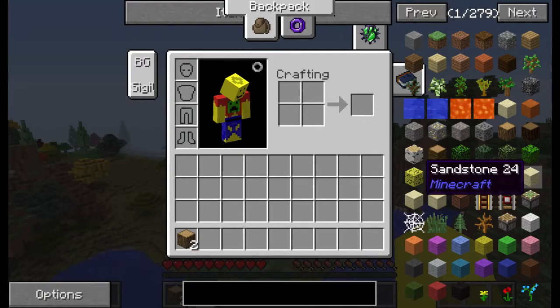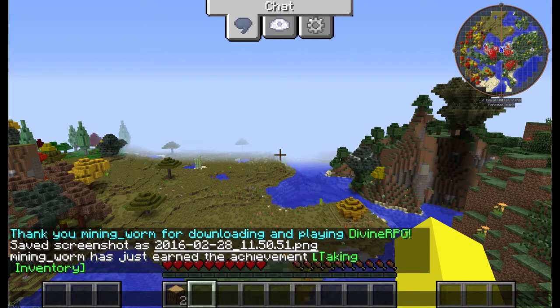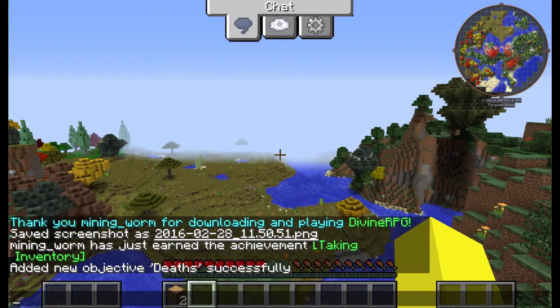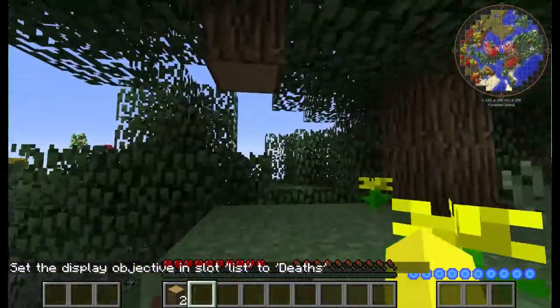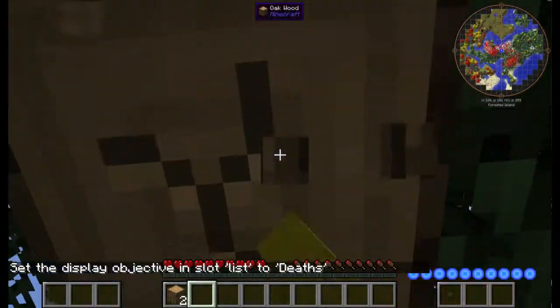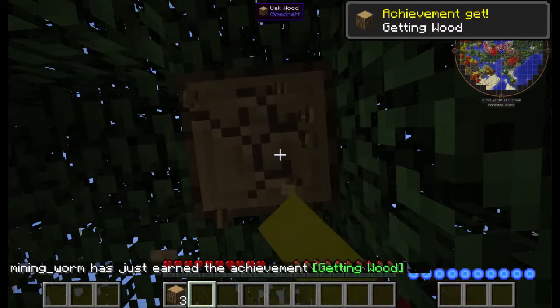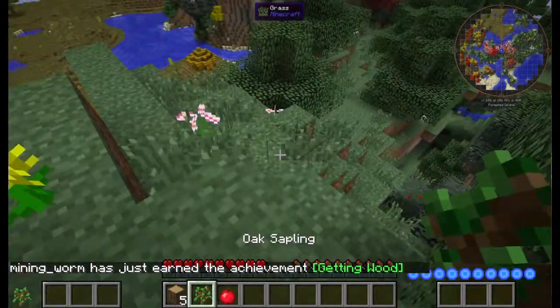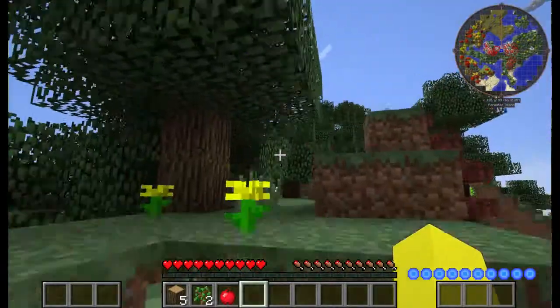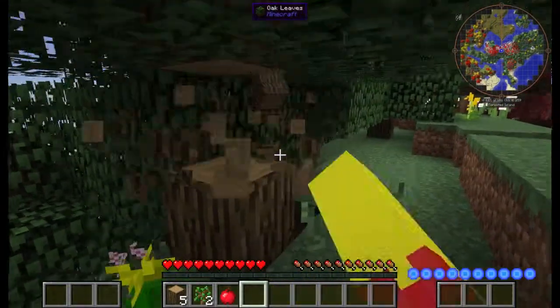So I just opened my inventory. The command we're going to need — if I do a quick copy paste — there we are. So that will keep a list of our deaths, and then to display it on the tab screen, we need this, but instead of sidebar we want list. There we are, and now when we press tab there's our deaths. Now do you notice how the logs are falling? The way they're sort of rolling like that? That's item physics — the item physics mod — just a little fun one to change how blocks drop.